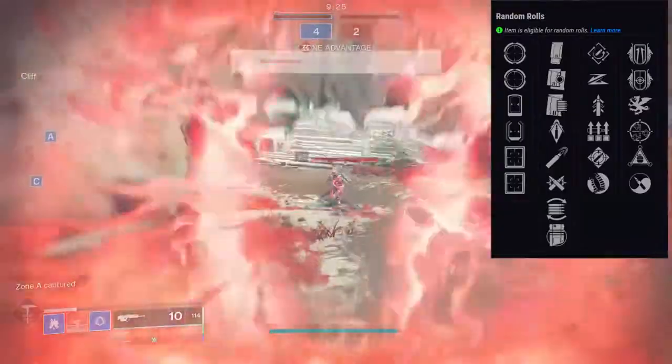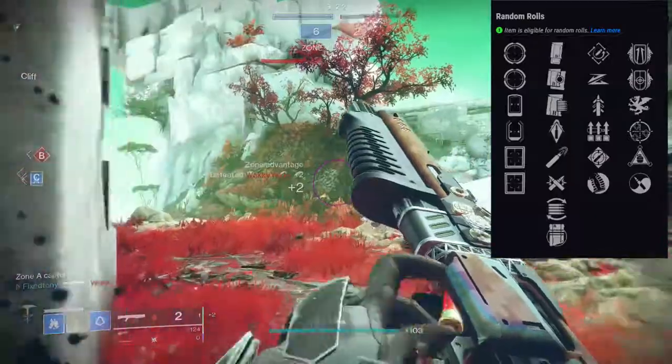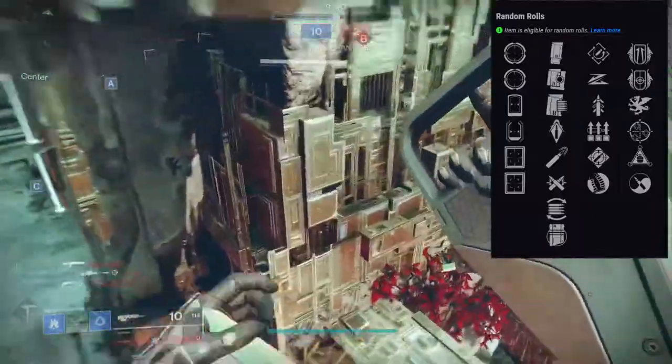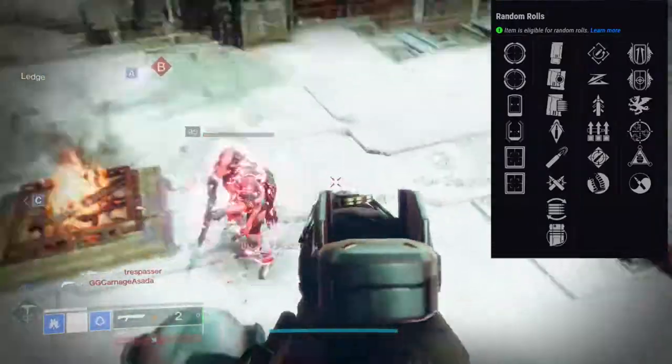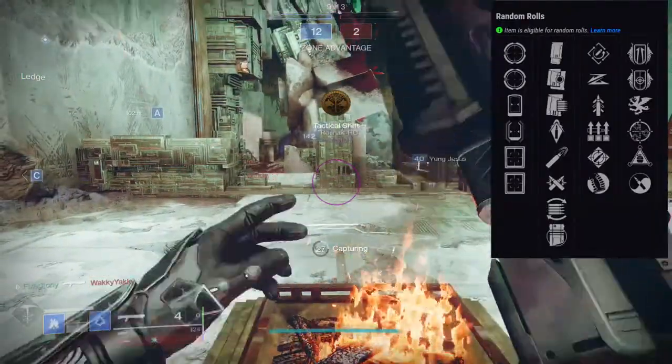The first row is going to be Rapid Hit, Quick Draw, Hip Fire Grip, Slide Shot, Surplus, and Ambitious Assassin. For the second row it's going to be Vorpal Weapon, Iron Grip, Zen Moment, Iron Gaze, One For All, and Osmosis.